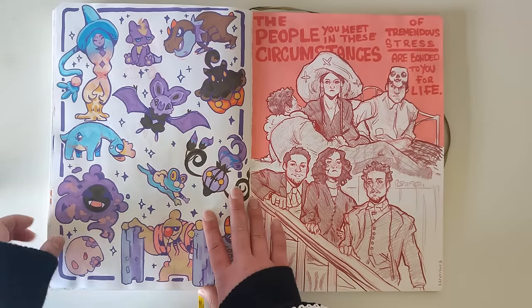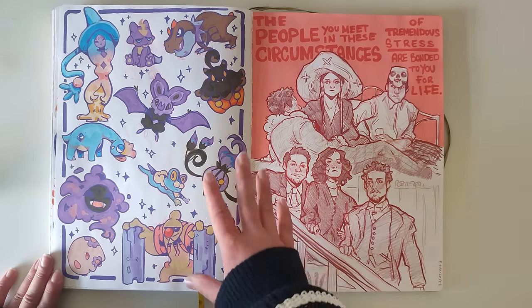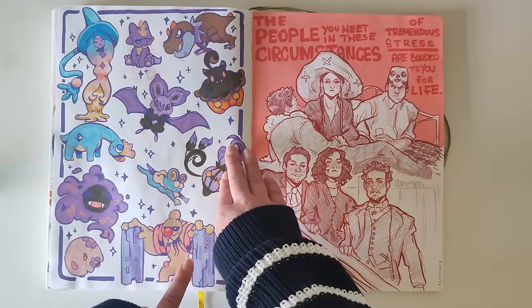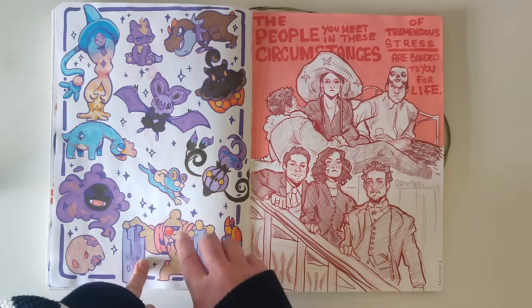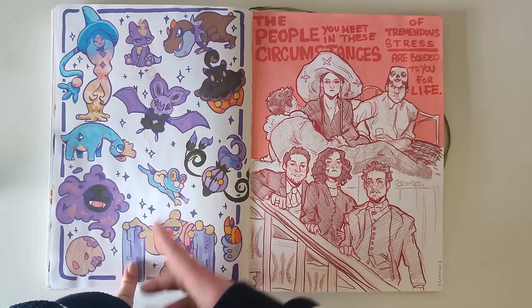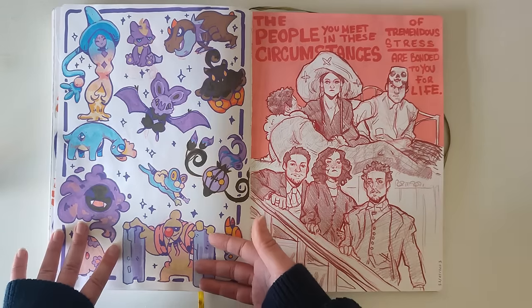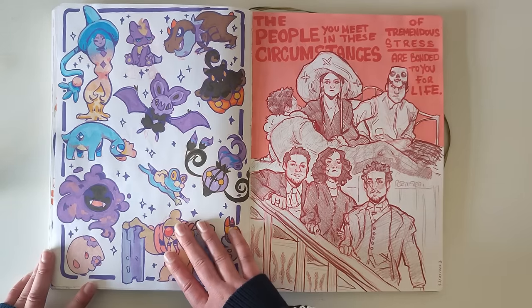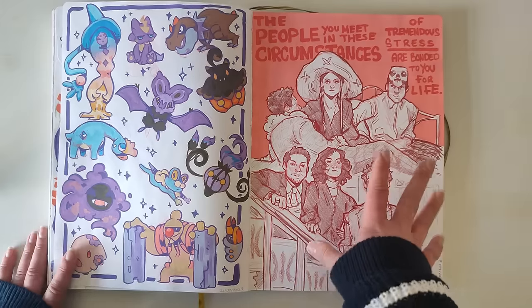Here are some more of my favorites — ones that just wouldn't fit on the other page, so I did a showcase. This one is a surprise — I've never liked him or his evolutions in the past, but then I was playing HeartGold and I needed whatever type he was for a gym, and I got attached. So now even though he's kind of gross-looking, I really, really love him.